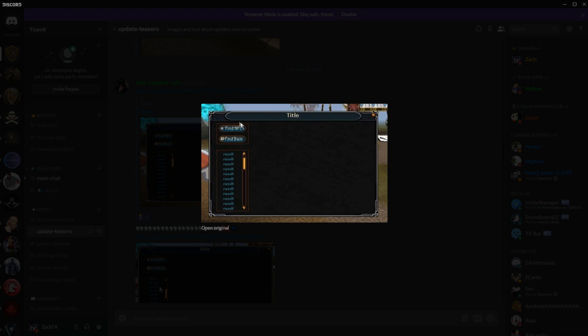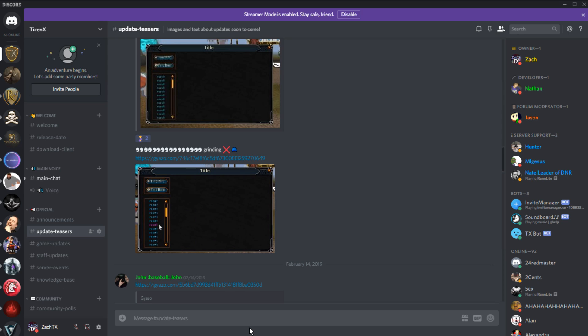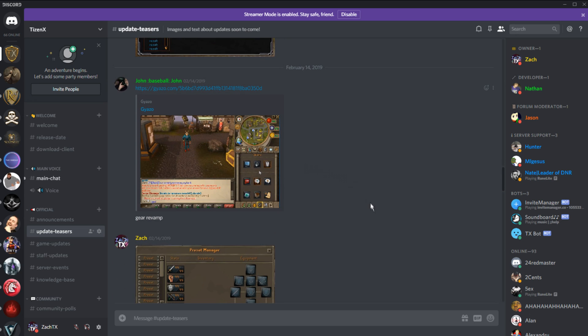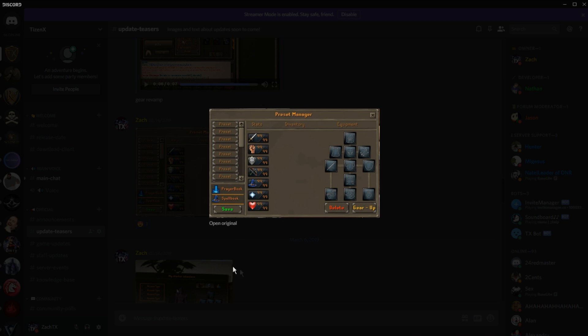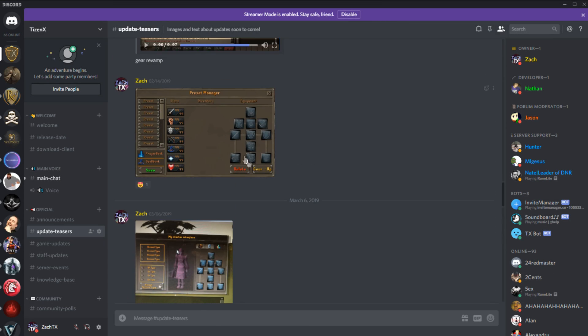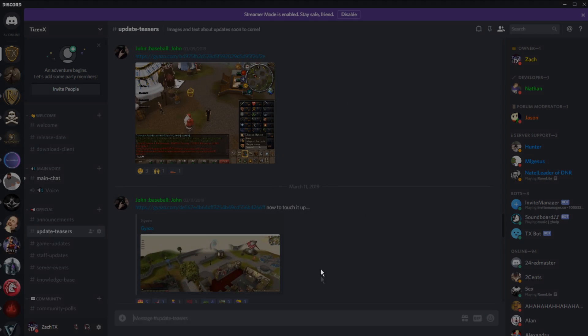We've got an item searcher where you can look up an NPC and see what they drop. You can also examine things and it'll actually show their drops — neither of which existed on TizenX before. There's a new gear interface — very clean. And a preset manager with a nice interface instead of just a simple dialogue, with quality of life things like being able to teleport directly to your task.